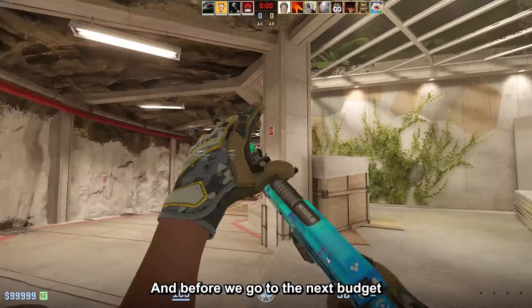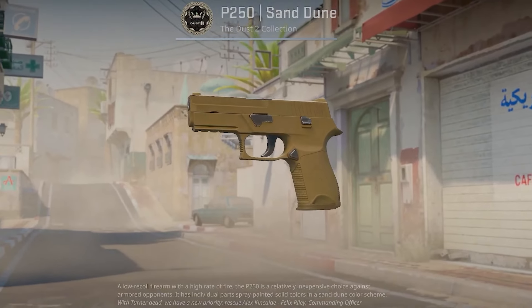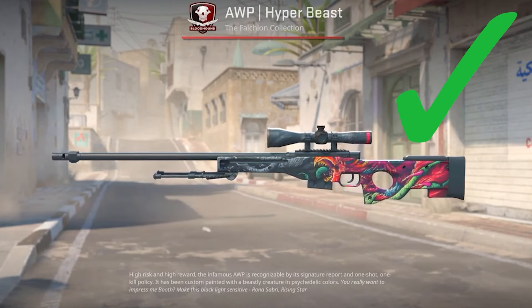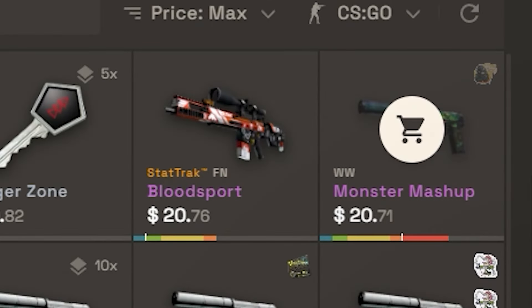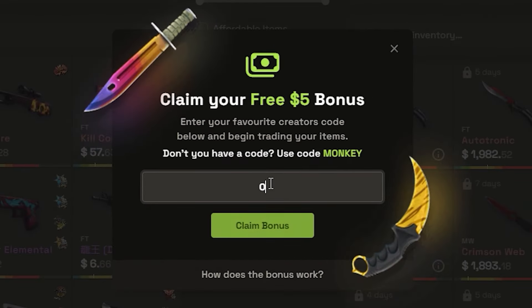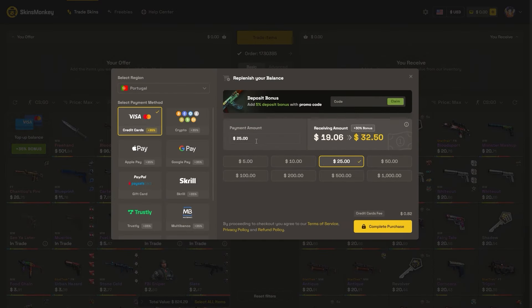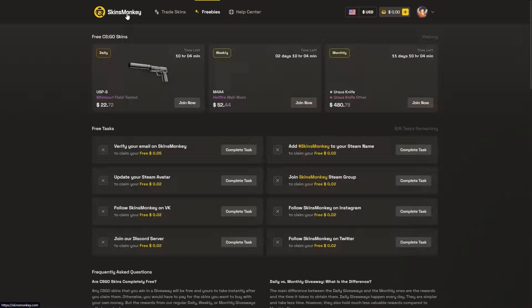This video was sponsored by SkinsMonkey. SkinsMonkey is a CS:GO trading platform where you can trade your old rusty CS:GO skins for some new shiny ones in just a few seconds. You select the skins you want to trade, select the ones you want to get, click trade, and it's done. Use my code OSNI on the website to get a bonus of up to 5 dollars for free when you trade, plus a 35% bonus when buying balance. They also have daily, weekly, and monthly giveaways on the freebies page. The link is in the description.